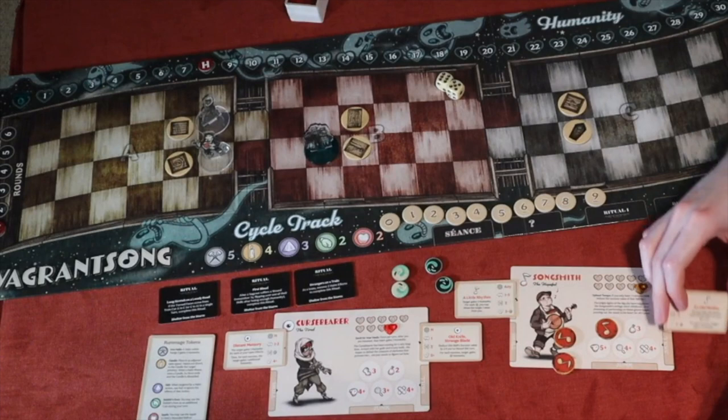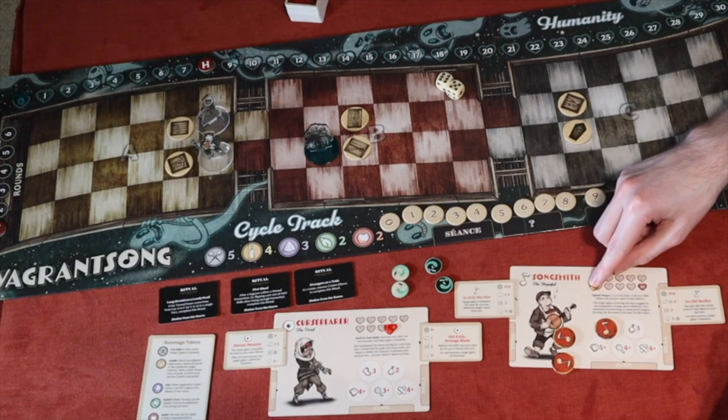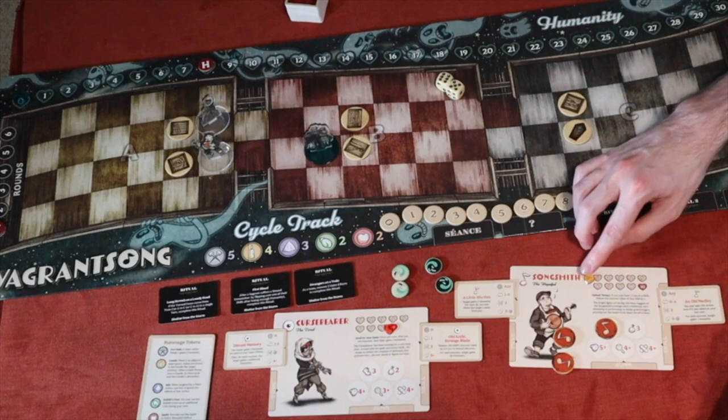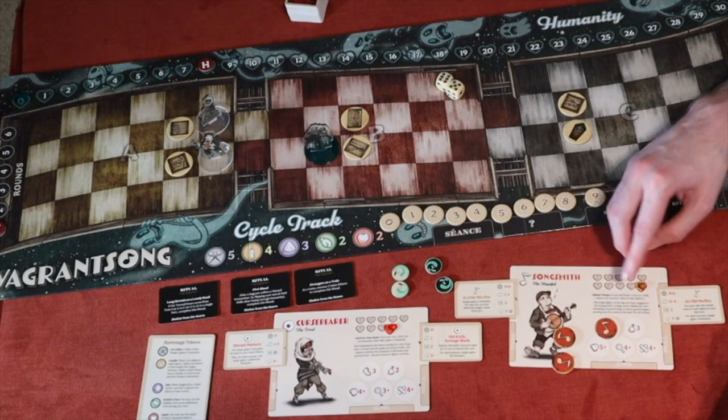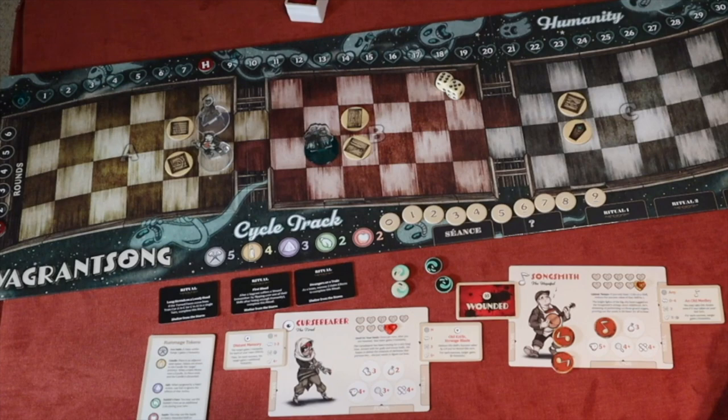If you get wounded, haints can steal or damage your humanity. If you ever run out of humanity, you immediately go back to full humanity but you get wounded. What happens then is you must flip one of your skill cards face down, so you can no longer use that skill until it is healed.